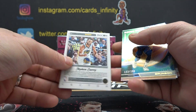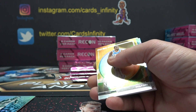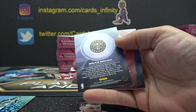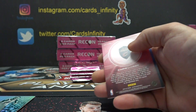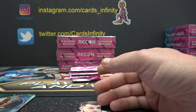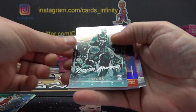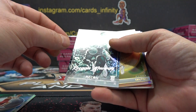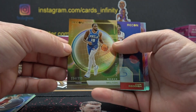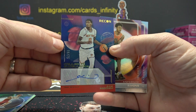Steph Curry, 5, 133. Jalen Brunson of 2.99 — 3, 0, 5, and 3. Keegan Murray. I like that set — 23. 154 is Shaq Milton. And Cam Reddish, 8 of 75.